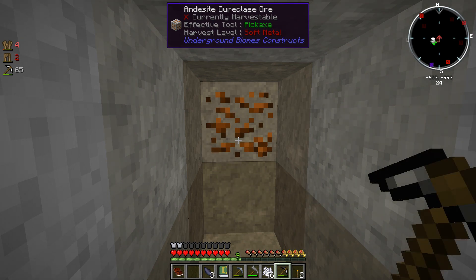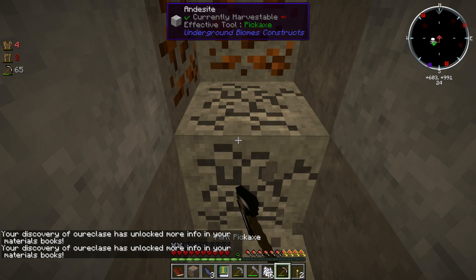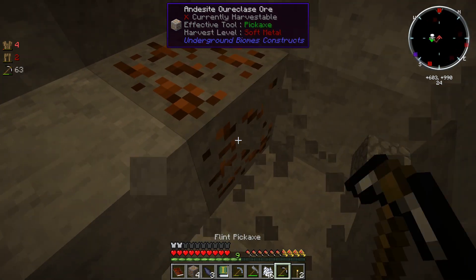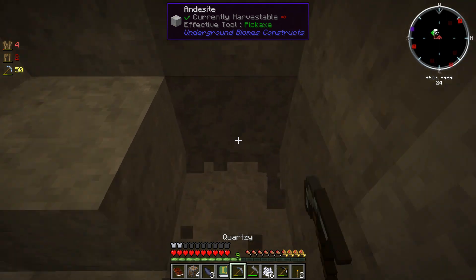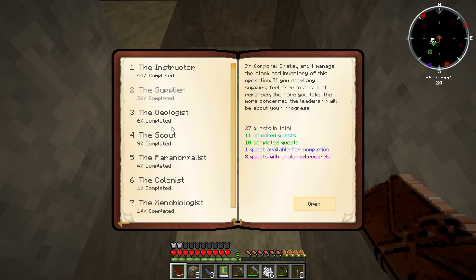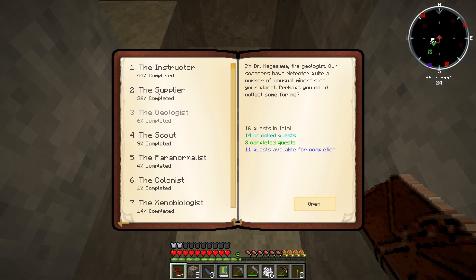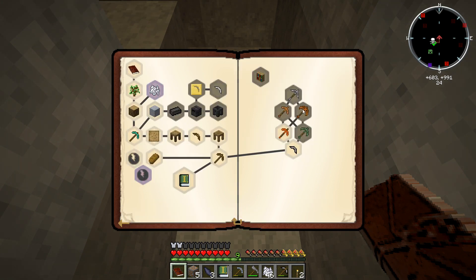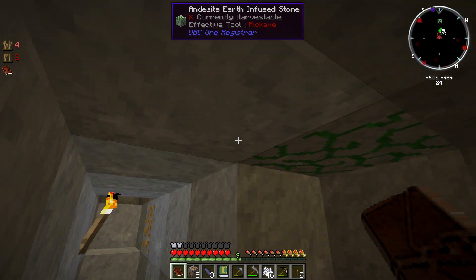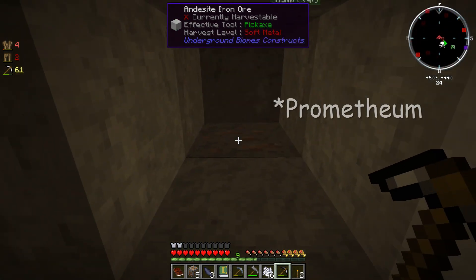Oraclase! Yes! Woohoo! Okay. I can mine this with Quartzy. Ta-da! Now that I've done that — oh yes! That is a good little deposit of Oraclase. I am quite pleased right now. So I'm gonna go in my quest book and go to the geologist, and finish this Oraclase quest for plus 14 mission outlook. Booyah! And I do believe that's gonna unlock a new thing for the instructor — no, it doesn't. I have to do this Prometheum quest first, and I haven't found that unfortunately.